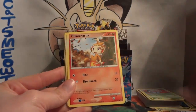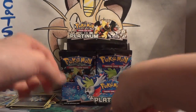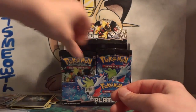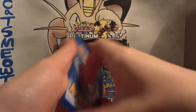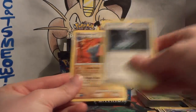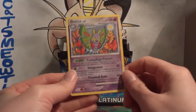Pack thirteen: Vulpix, Torkoal, Purugly G, Chimchar, Turtwig, Grotle, Wartortle, and Life Herb — still legal. My reverse is a Torterra — awesome artwork and a rare. And my rare — yay, another holo! Palkia G. Beautiful card. So Dialga and Palkia are my only two holos so far — kind of cool that they're both legendary Pokémon. Pack fourteen: Swablu, Vulpix, Dunsparce, Skuntank, Torkoal, Kirlia, Miasma Valley, and Probopass. My reverse is a Skull Fossil, and my rare is a Dustox. Another non-holo, but still a different non-holo rare than what I've already pulled.